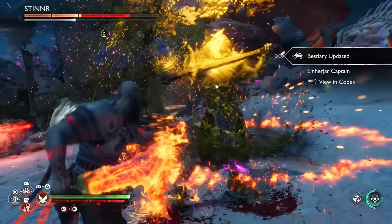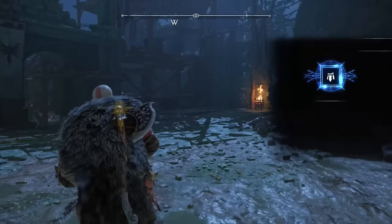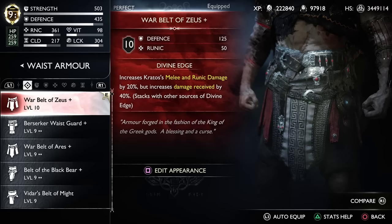The War Belt of Zeus is a bit easier to grab as you don't really need anything crazy first. You can just head over to Vanaheim's Eastern Berry Woods, where you will encounter yet another Remnants of Asgard location. If you finish all of those guys off, you'll find the War Belt in the chest, which grants an additional 20% melee damage and stacks an additional 40% of damage that Kratos will also receive, combining with the other pieces of armor.